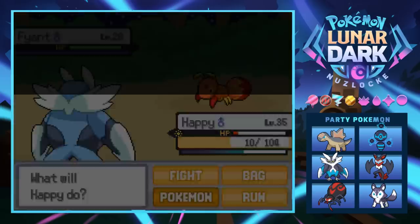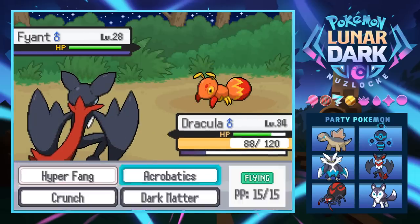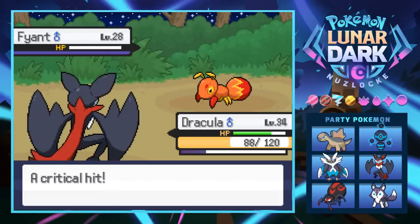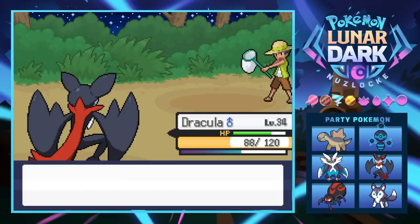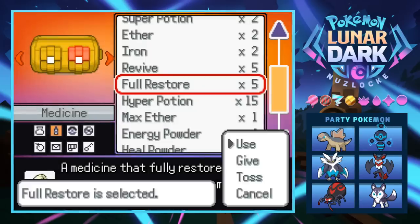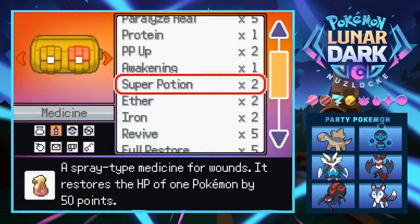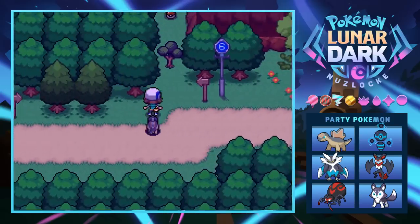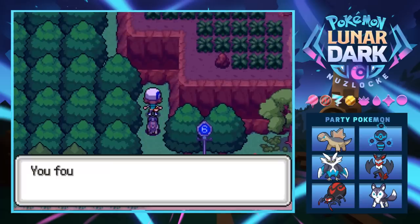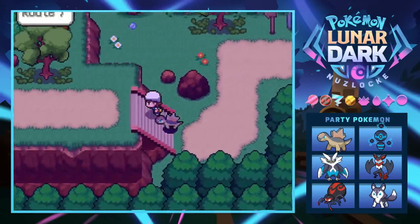We switch to Dracula to handle the Fiant — Dracula is Dark/Flying so Signal Beam is neutral and we're faster, knocking it out. Bug catchers are on a whole different level now that Fiants exist. We hyper potion Happy back up. We also find a Cut tree hiding Venishok — a poison move that does extra damage if the opponent is already poisoned.